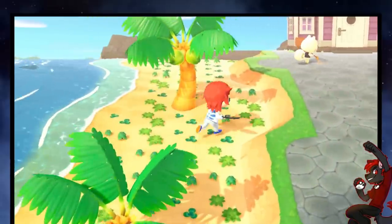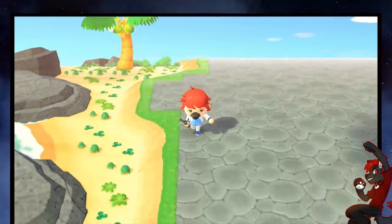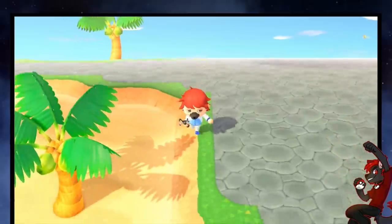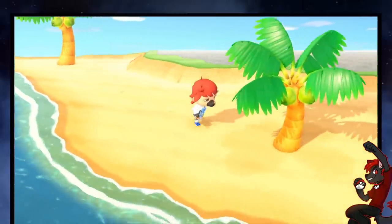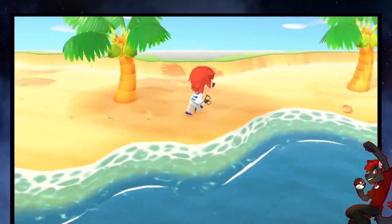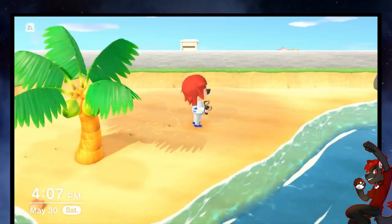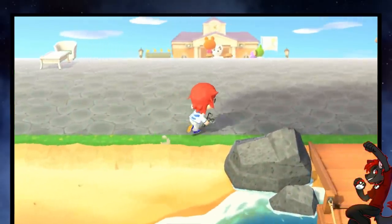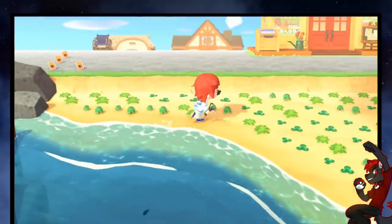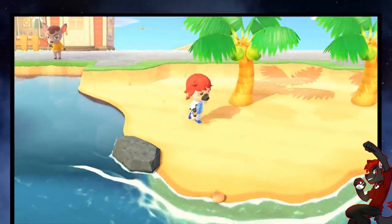What I've done on my island is put a lot of weeds on the beach. The reason is there's a cap to the amount of weeds that can naturally spawn on your island, so it helps with other money-making methods. A side effect is that manila clams will have less area to spawn, meaning you can get more of them in a smaller area. It doesn't mean you can have just one small patch of beach and get non-stop manila clams — I tested that and it doesn't work that way — but it does help with your spawn rates.